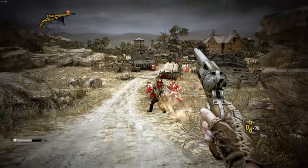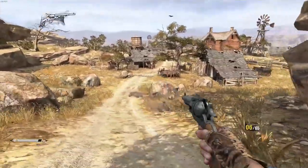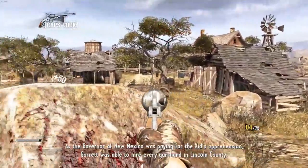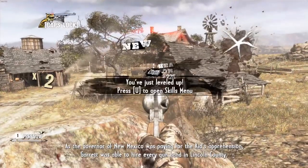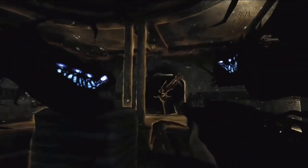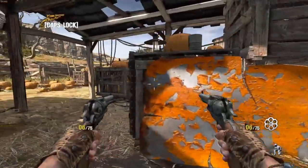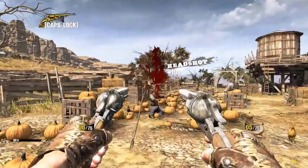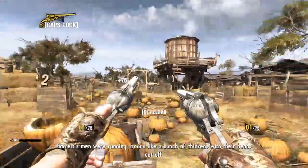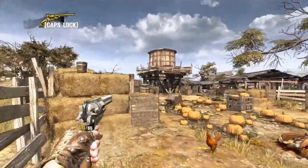Gunslinger looks quite a bit different than the previous Call of Juarez games. The previous games tried to give you the most realistic-looking vibe, and they did look very good for their time. I generally don't like this art style, but that's only when I already have an expectation of what the franchise should look like. For example, I hated how The Darkness 2 looked because I really liked The Darkness 1, and The Darkness 2 was a direct sequel. I'm also one of those people that really doesn't like how Wind Waker looks compared to the previous Zelda games.